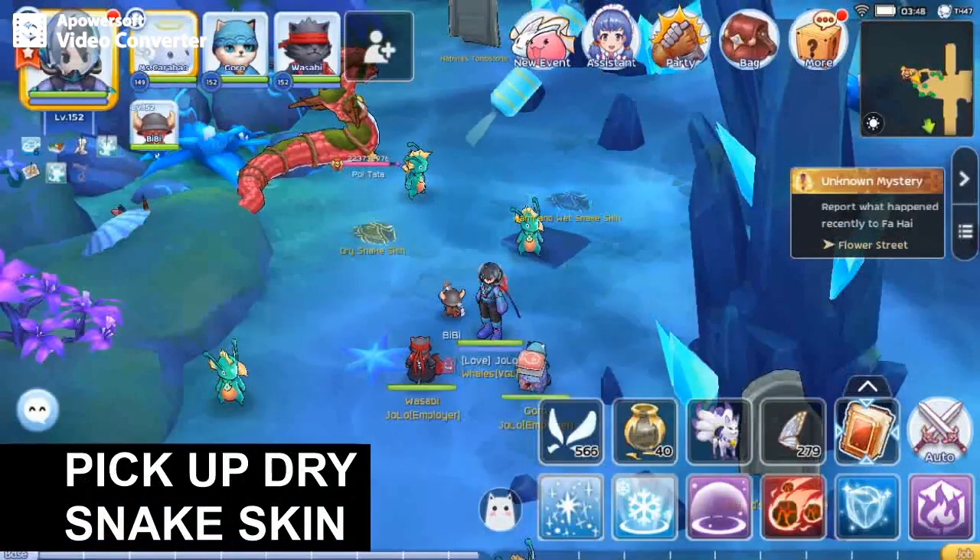Then, during the fight, you will see snake skins on the ground. Pick up the dry skin to reduce his damage reduction.